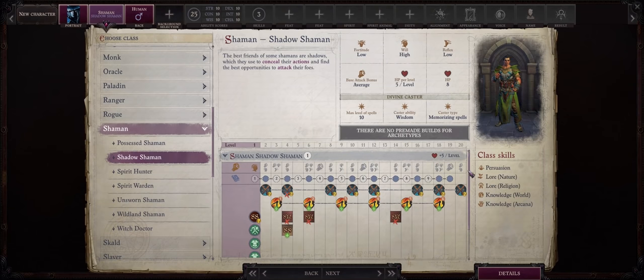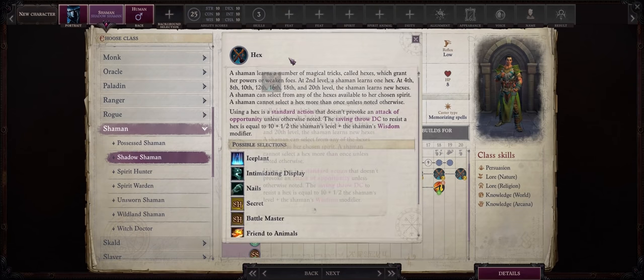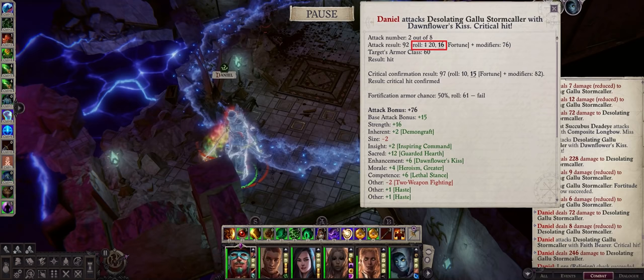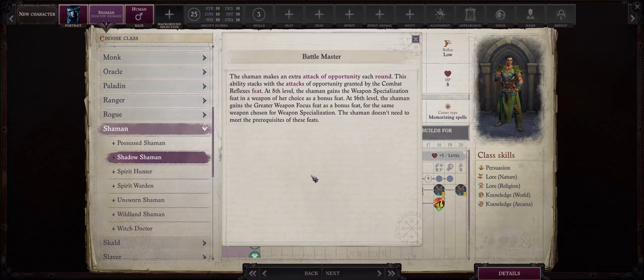This alone is already extremely powerful on its own, but we have even more bonuses. Second, we also have Hexes. As I've shown in my Hexer's Guide, Hexes can make quite a big difference during battle, both when it comes to reducing the chances of enemies hitting you — for example, the Protective Luck Hex — or increasing your chances of hitting the enemy and even getting more critical hits with Fortune Hex. Besides that, the debuffing through Evil Eye, and depending on our spirit choice, other powerful self-buffing Hexes like Battle Master for both weapon specialization and greater weapon focus feats.